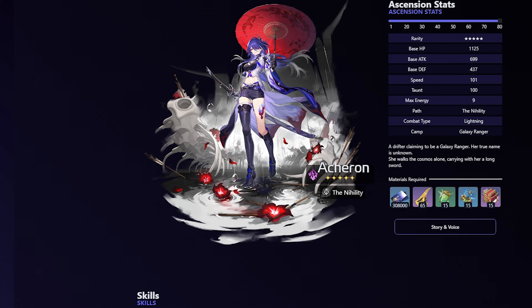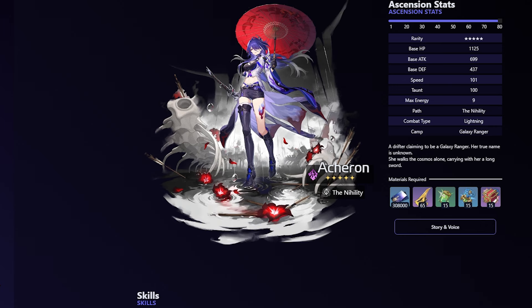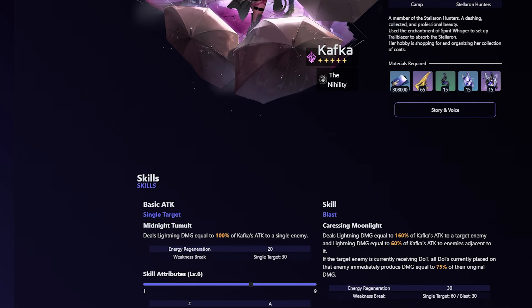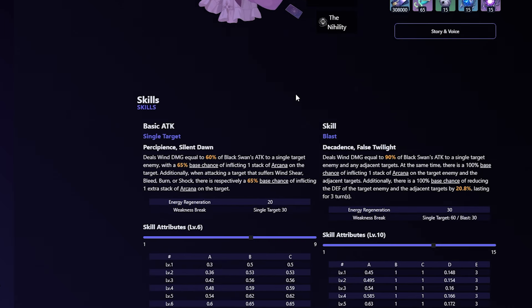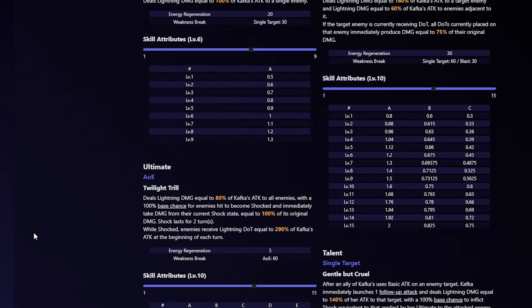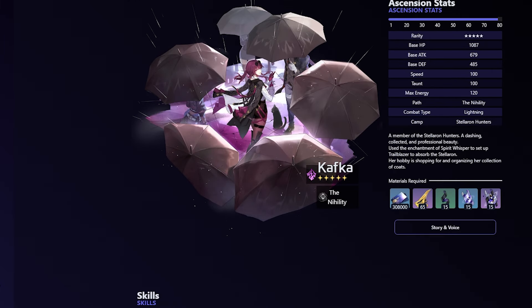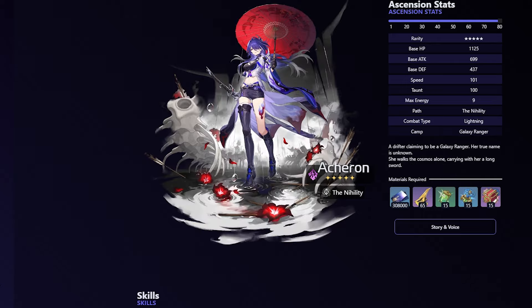First, the main Nihility characters: Acheron, Kafka, and Black Swan. Acheron is practically the strongest DPS in the game, Kafka is the DoT enabler, and Black Swan is also fantastic. With what Black Swan does with Arcana, and Kafka enabling DoT through her follow-up attacks and immediately proccing dots, a team with Kafka and Black Swan can practically auto the second stage — because the second stage is weak to Lightning and Wind, that's how strong they are.